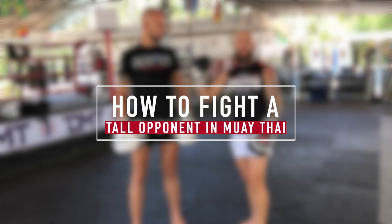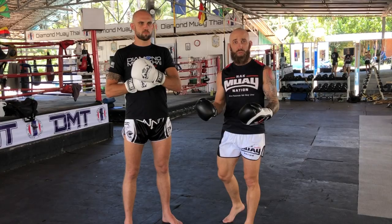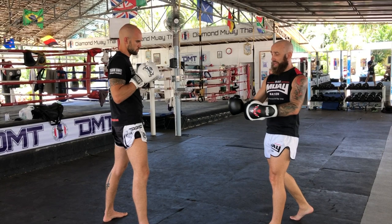First things first, when fighting a tall opponent, you're gonna have to be ready to take a couple hits in order to give a couple hits. Obviously you want to minimize the damage. In order to do that, you need to use your hands to set it up and cover distance. When I'm fighting someone like him, he obviously has longer arms and legs than me, so his range and distancing with his strikes is much different than mine.